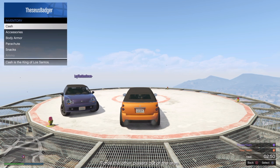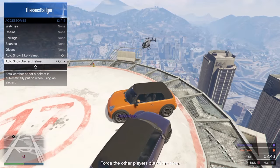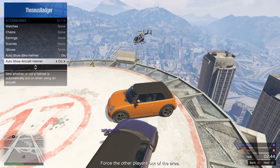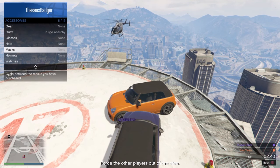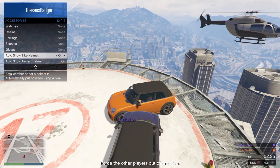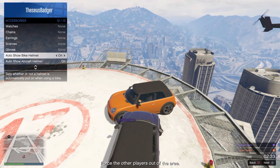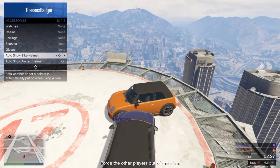Basically I'm going to go to my inventory, go to accessories, and I'm going to go to auto show bike helmet. As you can see, everything is not lit up in the video — I can't touch the gears, outfit, glasses, hats, masks — all that stuff is blanked out, can't touch it. But I can touch the auto show bike helmet. From here what we're going to do is just click on these a few times until it lands back to on.